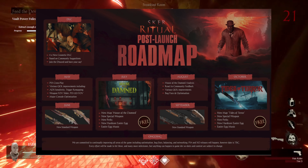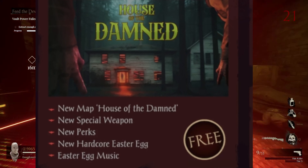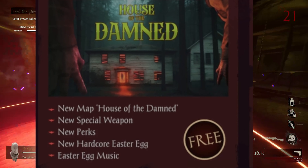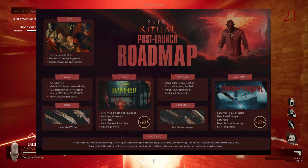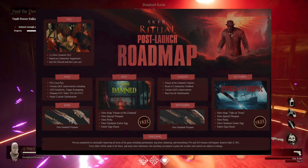Then in July we get the first free DLC map — it's called House of the Damned, which already sounds amazing. It includes a brand new special weapon, new perks, a new hardcore easter egg, and easter egg music as well.